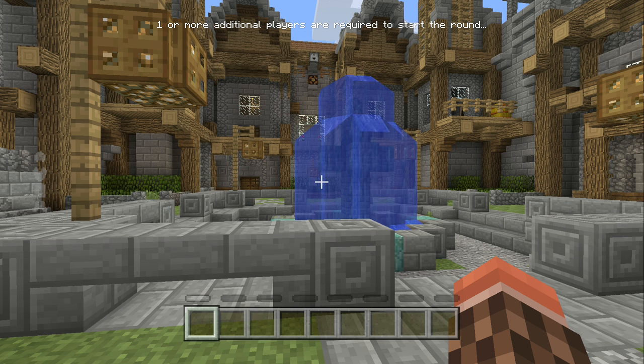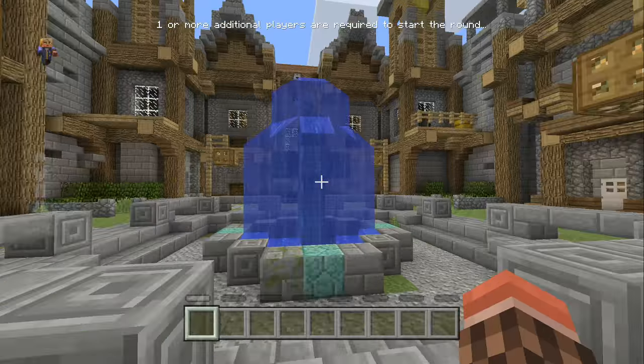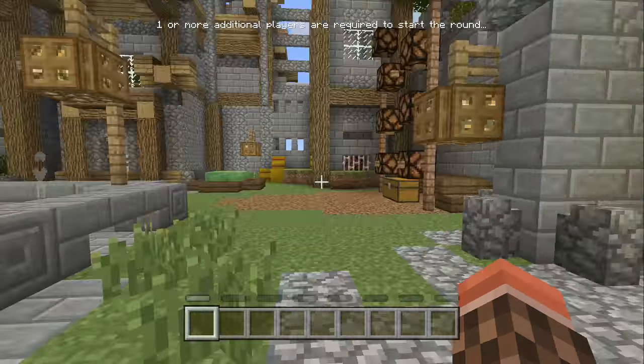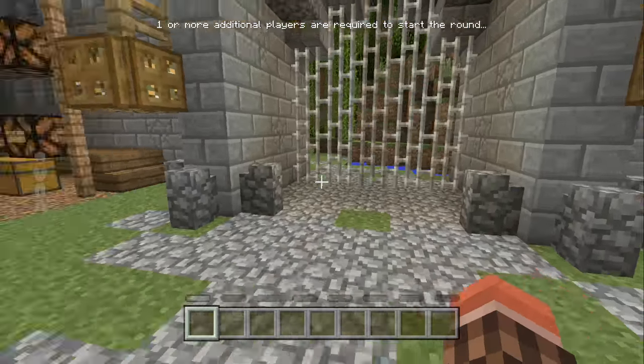Hey guys, we're the NPCs, and today I'm showing you how to get all the secrets in the battle mode for Minecraft Xbox and PS4. This is in the lobby when you're just waiting around to join a game. On this map you can get five different mob heads — three of them are easy, and two are a little bit harder.